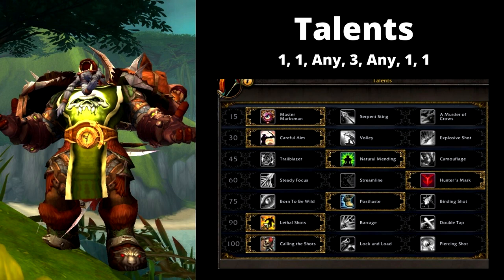For the talents for the Unerring Vision build, you'll notice a lot of these are very similar across all three builds. For level 15, pick up Master Marksman — every time you use Aim Shot, the next Arcane Shot will be free instead of costing Focus, which works really well with Calling the Shots. For level 30, run Careful Aim for extra damage above 80% and below 20% enemy health. For level 45, any of those will work depending on your situation.